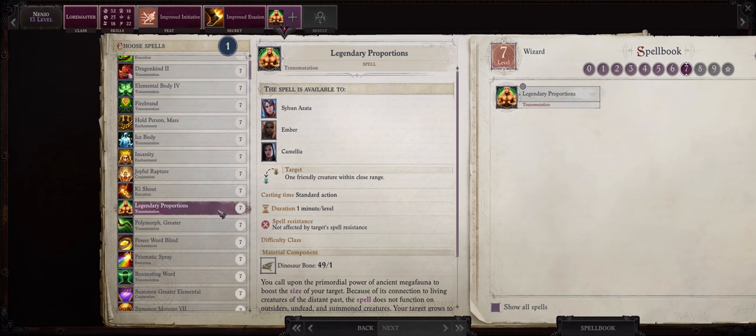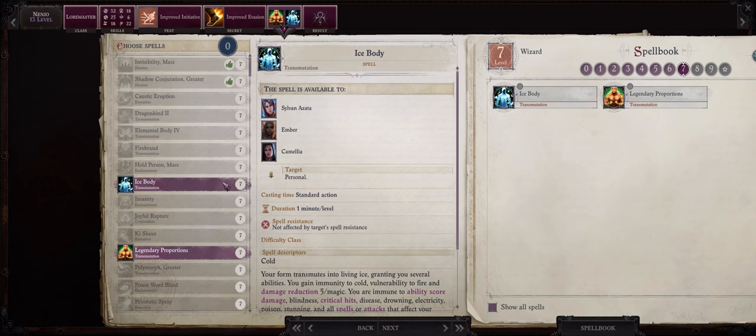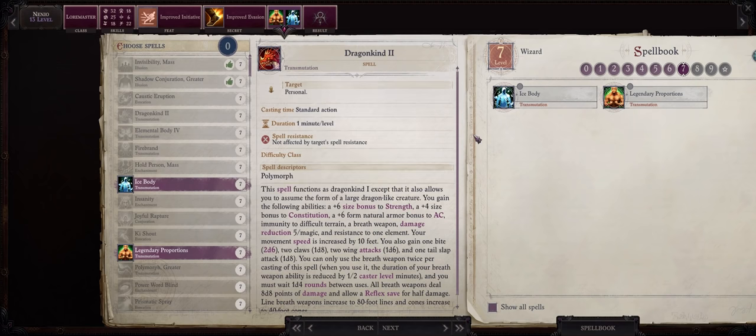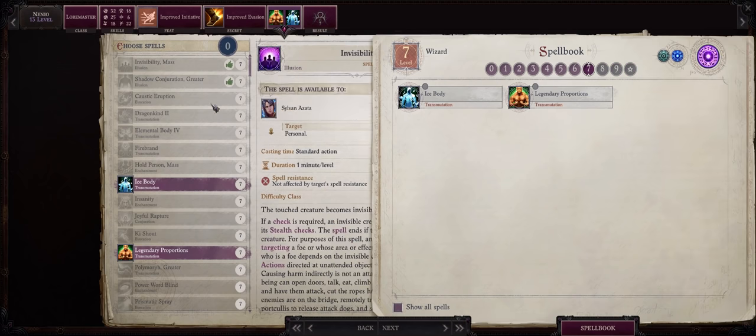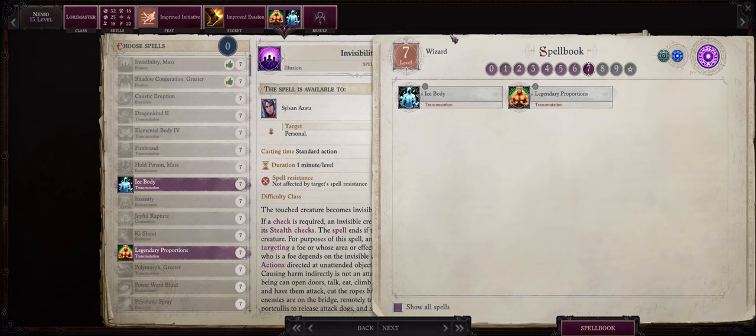As for our first level 7 spells, legendary proportions is of course one of the best buffs in the game, and remember that even though this has a material component cost of dinosaur bones, Nanyo can actually bypass this by just scribing the scrolls during rest. Besides that, ice body is a very powerful self-only buff that will make Nanyo immune to quite a lot of stuff — most importantly critical hits and ability score damage. Now you might wonder why we didn't pick any offensive spell at this level, but remember because we have access to both heightened and persistent spell we can simply increase the level of phantasmal killer, grease, glitter dust, and so on to slot them in our level 7 spells.